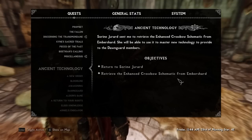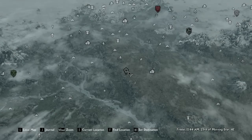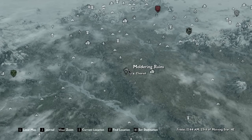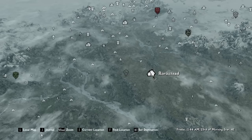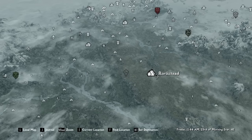Well, look at that. Cleansing Light — kill the Master Vampire at Moldering Ruins. Moldering Ruins sounds vaguely familiar. Have I been there before? I have, and I've cleared it out previously. Going in a little bit of a circle — we were just at Rorik's Stead recently. Well, looks like we're going back on the road.